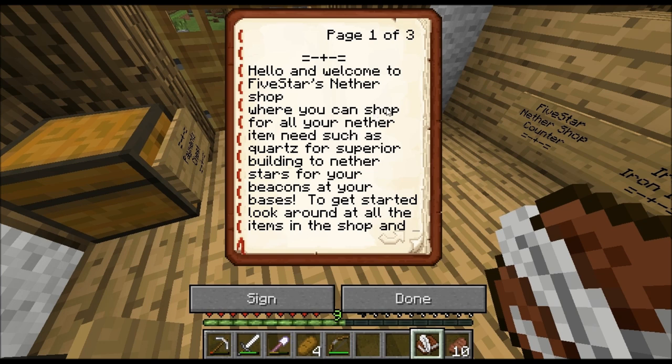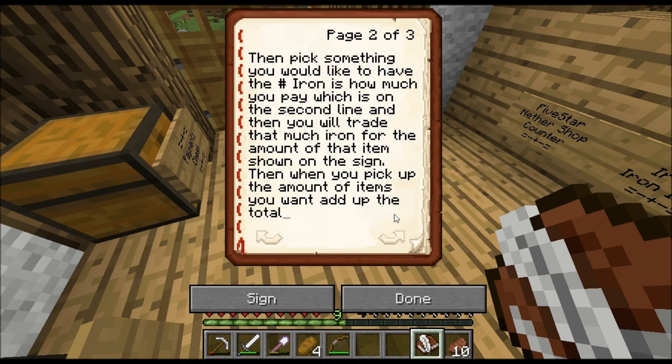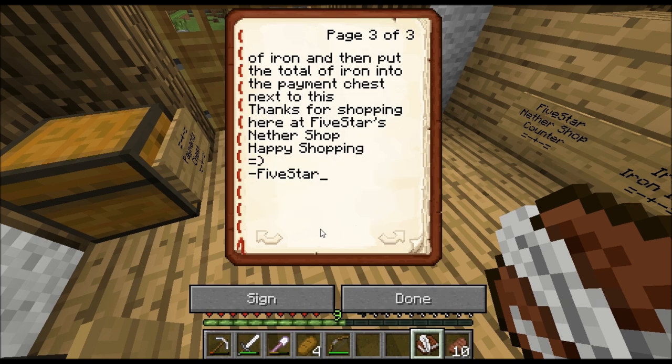The instructions list items such as quartz for superior building and nether stars for your beacons at your bases. To get started, look around at all the items in the shop and pick something you'd like. The number of iron on the second line is how much you pay — you trade that much iron for the amount of that item shown on the sign. Then put the total iron into the payments chest.